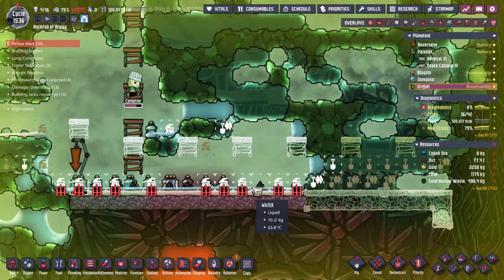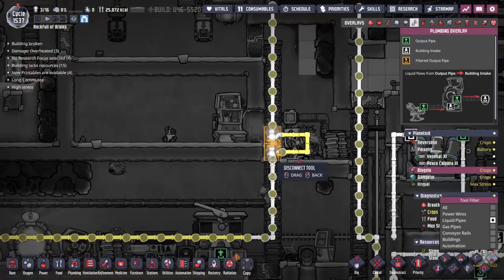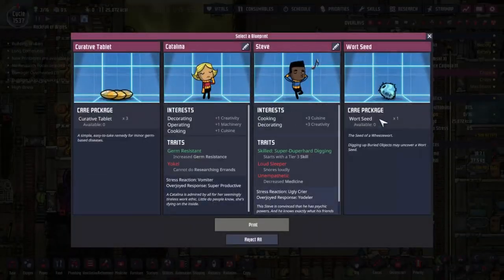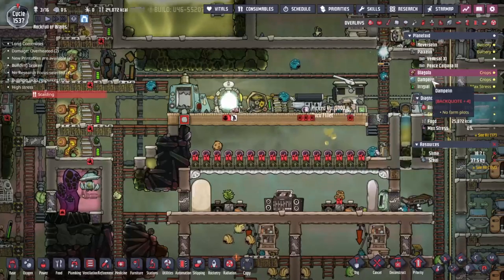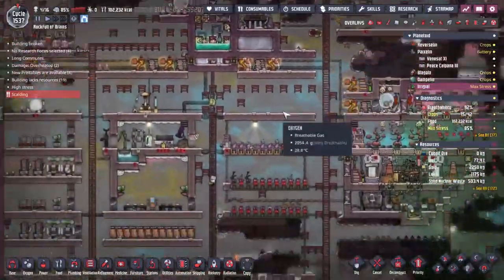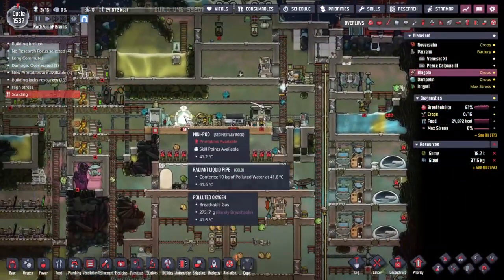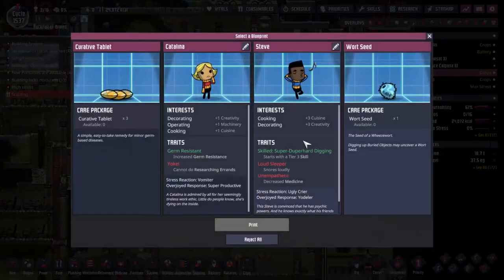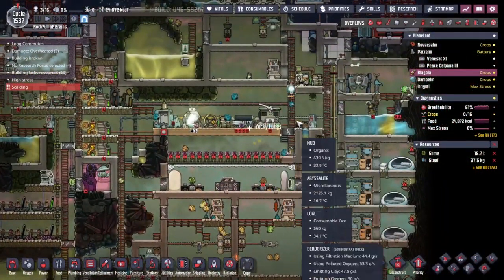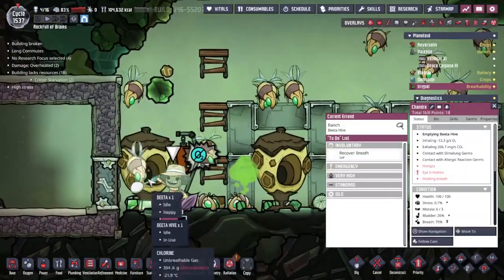We're just left with scalding hot carbon dioxide - no big problem. Just over on Blagolia sorting out a small overheating issue, and we've had an archway light up with a wheeze wort seed - that is unbelievably useful. I think we're actually going to dump it over here on Irigal. Either one of these places could use it. I'm gonna leave it here on Blagolia for now because I can't think of what to do exactly with it in either place, but I've got a feeling at some point it's going to become very very important.